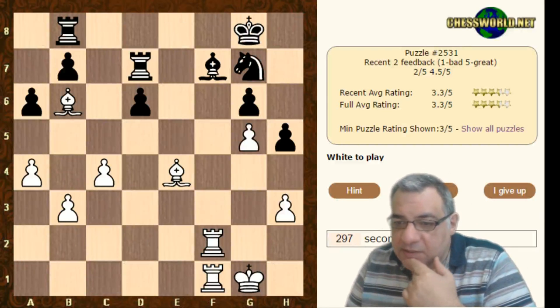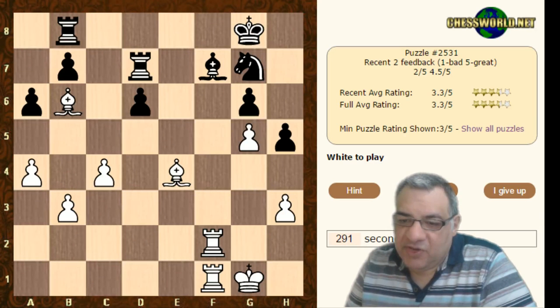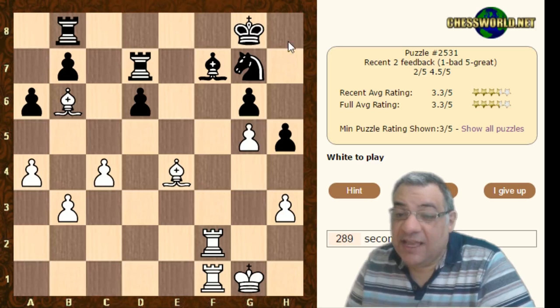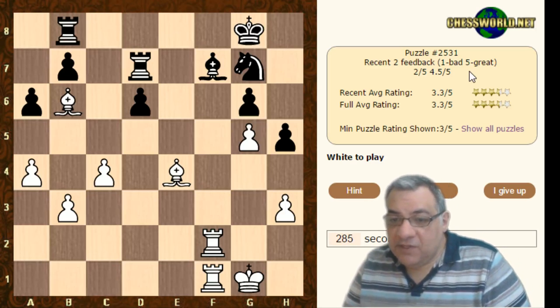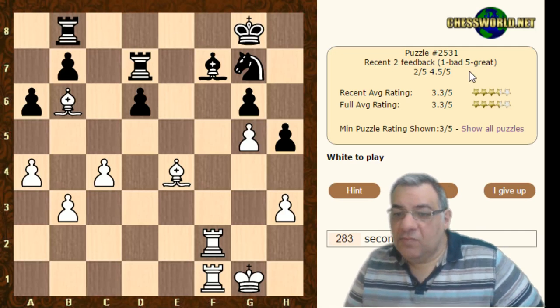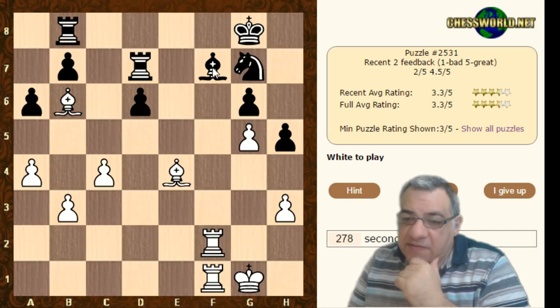White to play. An immediate forcing move on the f-file stands out. This looks pretty straightforward because of that pressure — it's just crying out for an f-file disaster, and I think there is a good move here. Prioritize this: Rxf7.